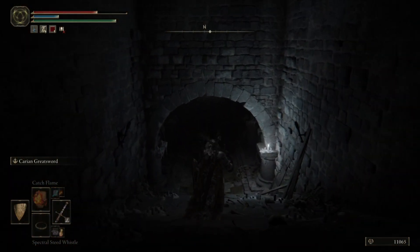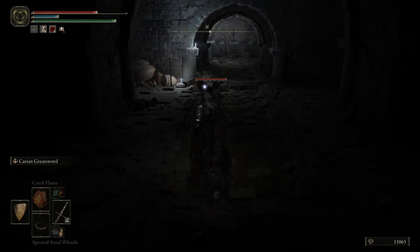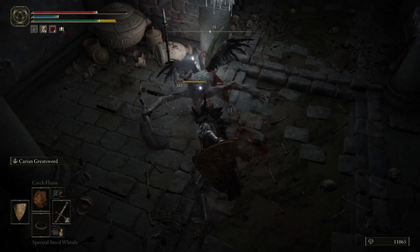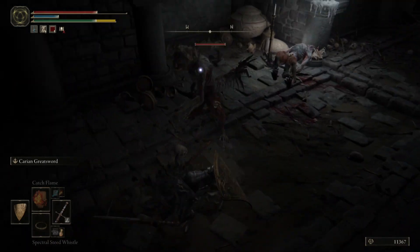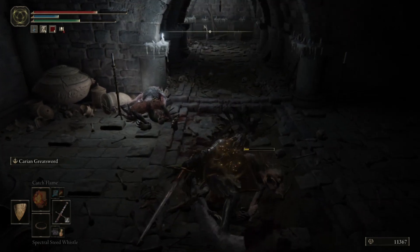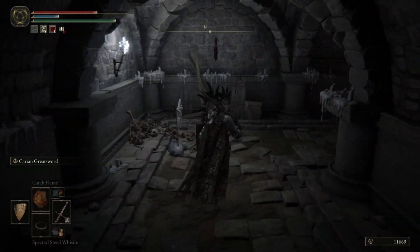It's not too difficult to get to the Gravewort, it's not that far into the catacomb. But there are a few enemies to deal with before you get to it, so just make sure to keep an eye out. They do come from the dark corners of the room — sometimes you can miss them.